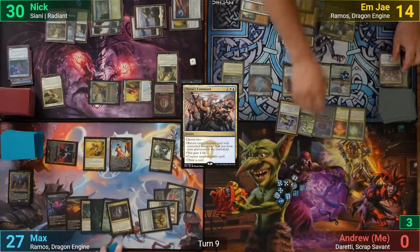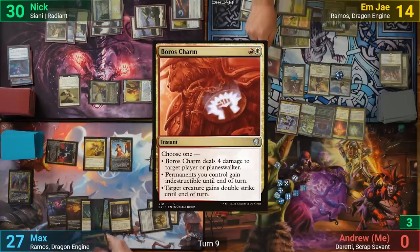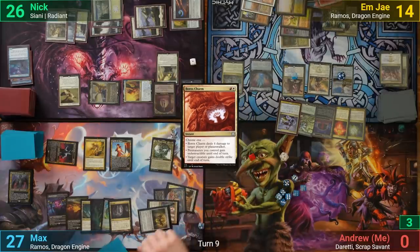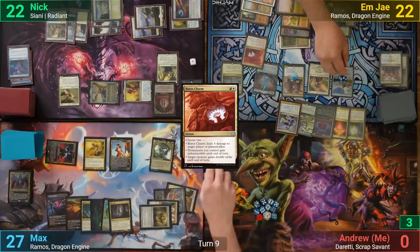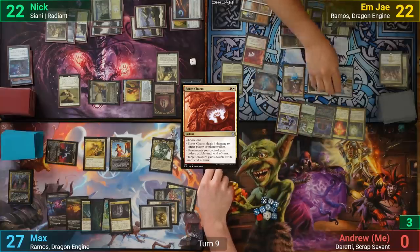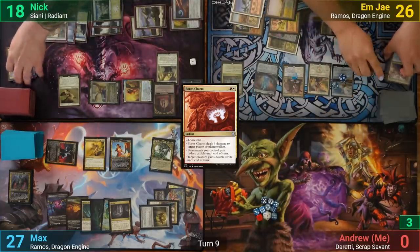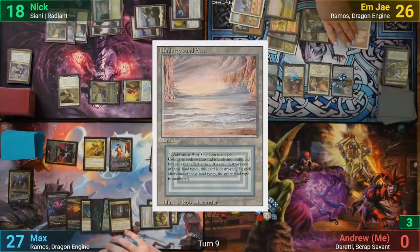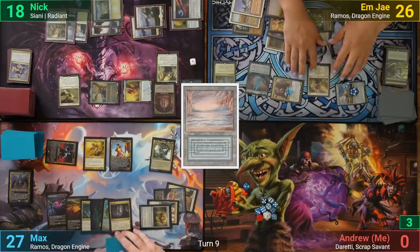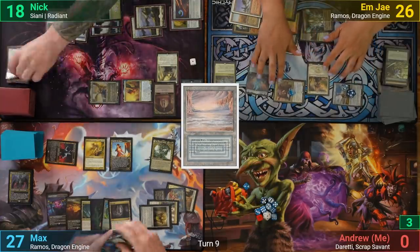MJ makes ten mana with Ramos and activates Soulfire Grandmaster, casting Boros Charm to deal four to Nick and returning the spell to hand. They cast it again dealing four more, return it, then cast it a third time for another four damage to Nick. Finally Render Silent resolves and MJ can't cast spells for the rest of the turn, so they play an Underground Sea instead. Moving to combat, they swing Ramos and Taigam at Nick. Nick chumps Ramos with the Hawk, and MJ passes.